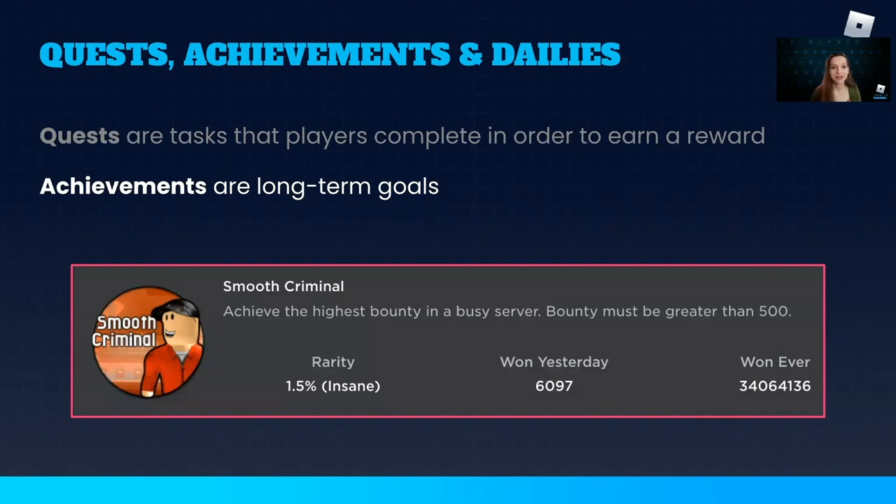Meanwhile, Achievements, also known as badges on Roblox, are goals that take a really long time to complete and rely on quest-like mechanics. They pretty much exclusively exist as single tasks, like this example from Jailbreak, although they can have multiple levels to a task that increase in difficulty. In this case, there could be multiple levels to this achievement, with each one requiring a higher bounty value.